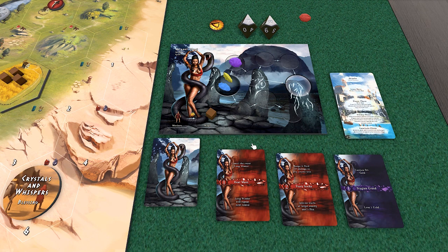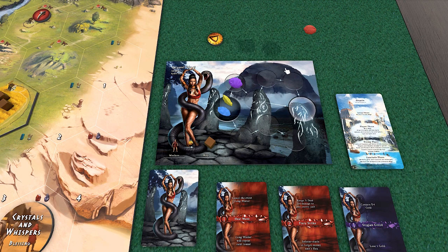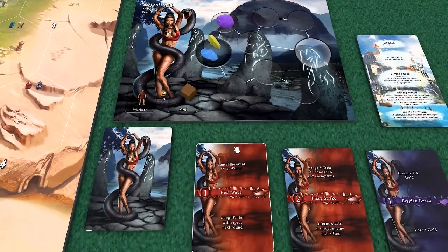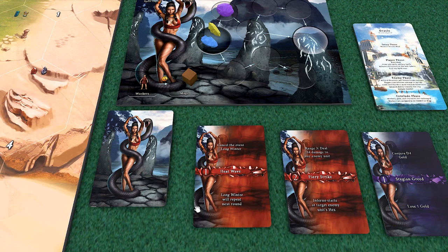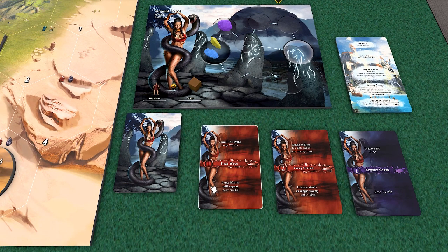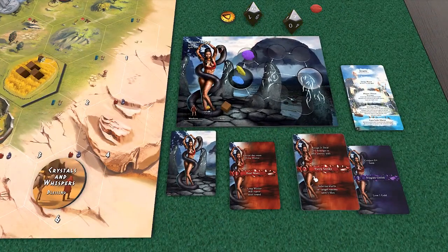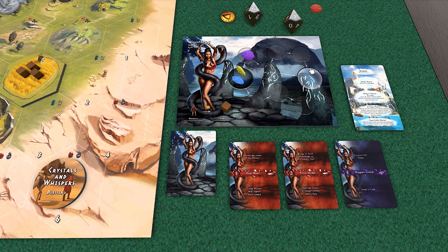Casting spells can be tricky because you have a 75% chance of succeeding. The way we determine that is rolling a d100. We rolled a 67, but let's say for the sake of the video I failed and only got a 7. On a success you get the top part of the card - on a failure you get the bottom part. If I succeeded we'd cancel the event, which is great. But on a failure, the long winter will repeat the next round. For the sake of the video, we'll say I failed and leave that in play. You do get to keep your spells - they don't disappear once used. You lose the crystal, so you'll have to start farming those again. But you can only cast the same spell once per round, so you can't just keep using it.